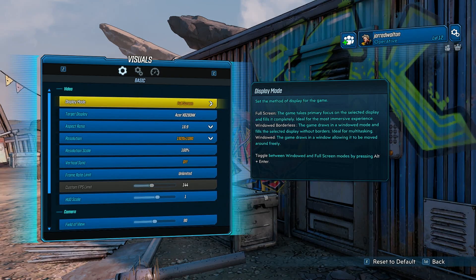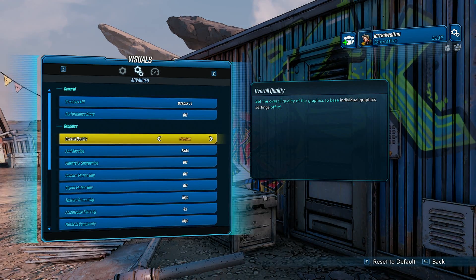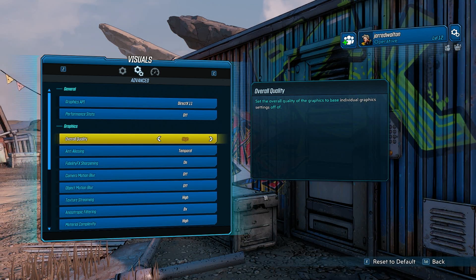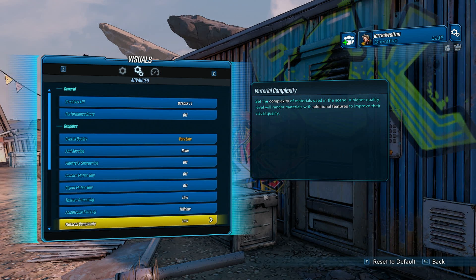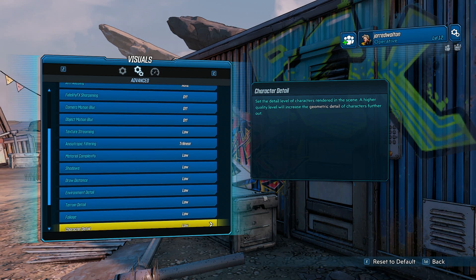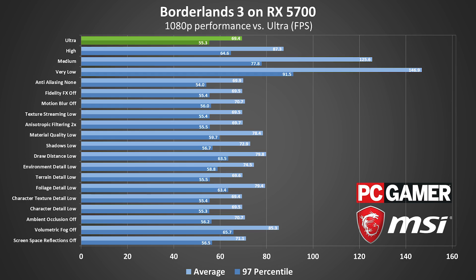Before jumping into the benchmarks, let's take a look at the settings you can play around with. There are six general presets — Very Low, Low, Medium, High, Ultra, and one I unfortunately have to say out loud, Badass — with a healthy 18 individual settings. The good news is that most of these settings won't affect performance much at all, so go ahead and leave them on their respective highest settings. This includes texture streaming, shadow and terrain detail, character detail, and screen space reflections, and even using FXAA won't cause a drop in frame rate. Temporal anti-aliasing is pretty cheap too, although it can cause a blurring effect. FidelityFX will then get these edges looking nice and sharp again, with minimal cost to performance.